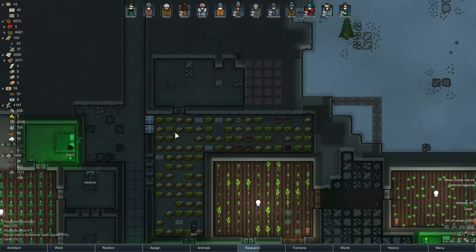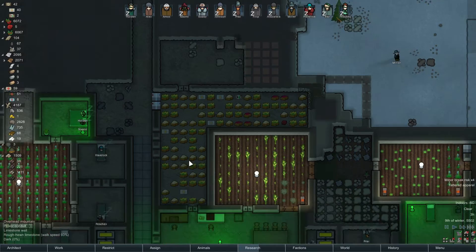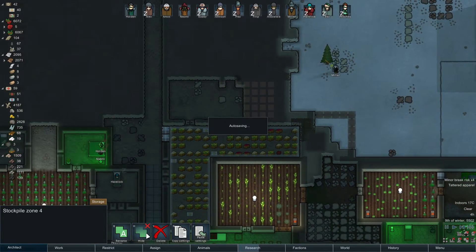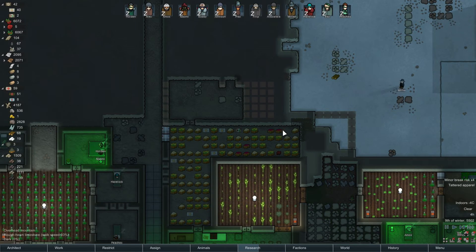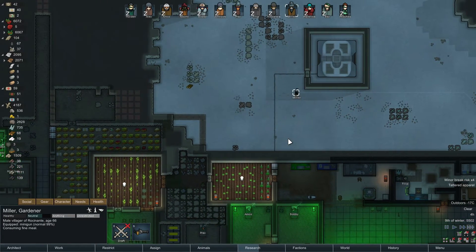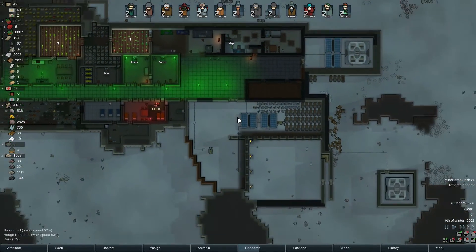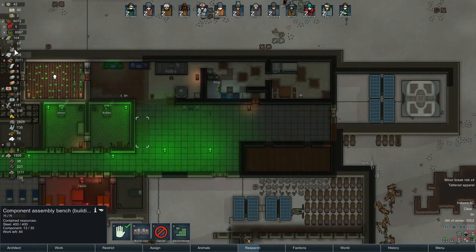We are really good on food - in fact we are so good on food that I'm actually thinking this was supposed to be another prison. We just might increase the size of our fridge, which wouldn't be bad. So why not - let's mine this out. Miller, are you stoned? You're stoned, aren't you? Looks like it. It's all good.